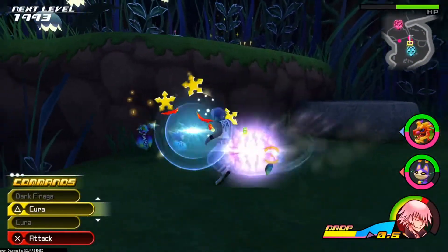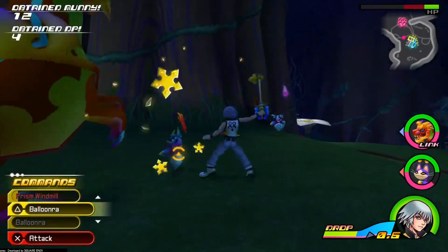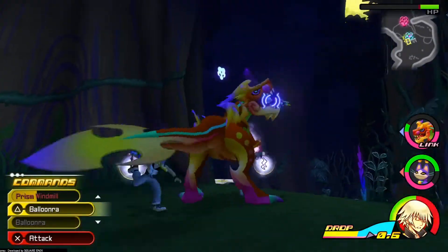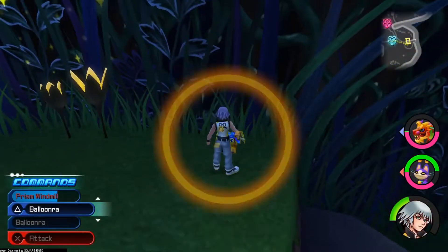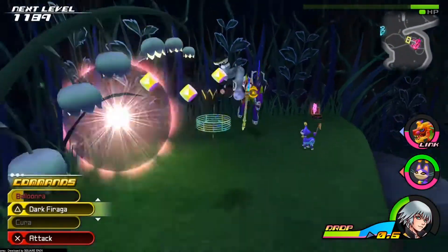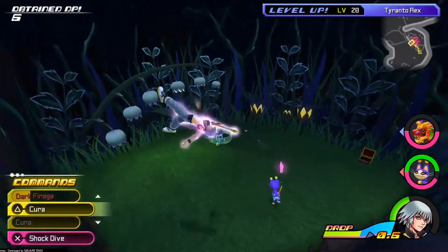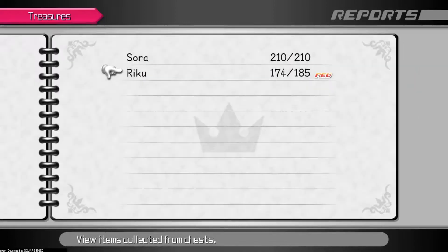I should actually look at my report to see if I'm actually missing any chests. I hate that move. This music is really loud. There's a chest — I suppose I'll have a quick look now. Dark Firaga is really good. I wish it was as good here as it is in Birth By Sleep — unfortunately it wasn't that great in Birth By Sleep. Now we're getting all of them so far, that's pretty good.